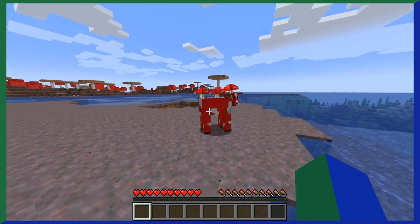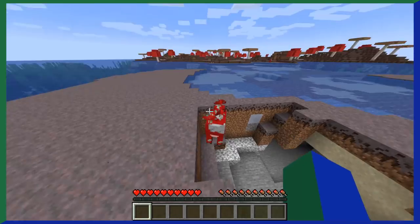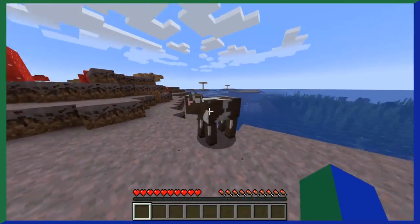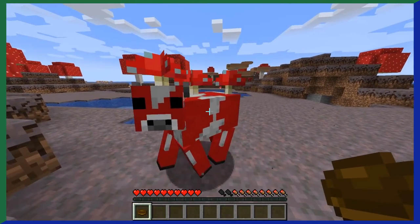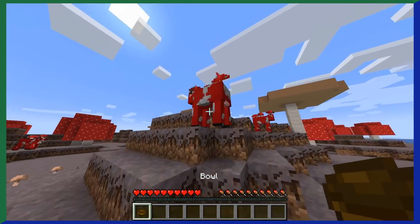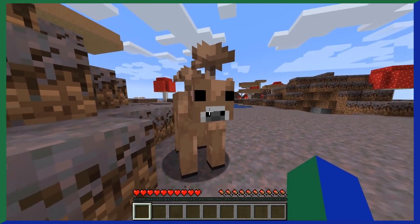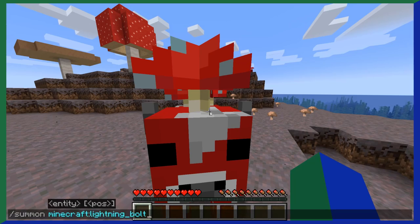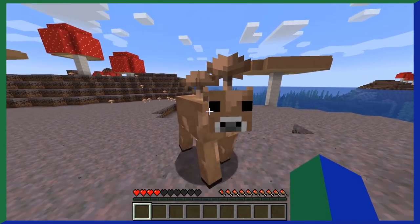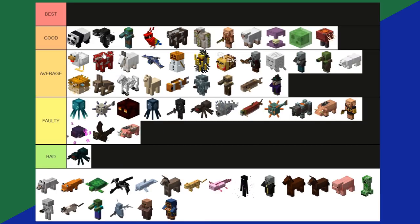Mooshrooms — the mix between a cow and a mushroom. They're a cow covered in mushrooms that only spawn in the mushroom fields biome. Mooshrooms behave almost completely like cows, except when you milk a mooshroom with a bowl, you get mushroom stew, which is pretty useful. You probably think of their iconic red color, but mooshrooms also come in a brown variant. When struck by lightning, a mooshroom changes to the opposite color — red to brown or brown to red. Other than that, mooshrooms are pretty much just rare cows. Average tier.